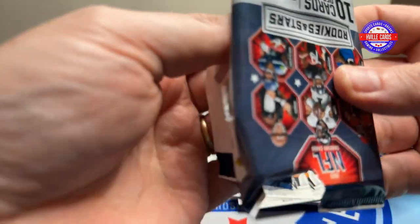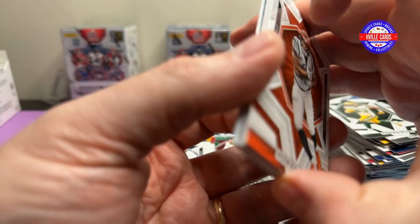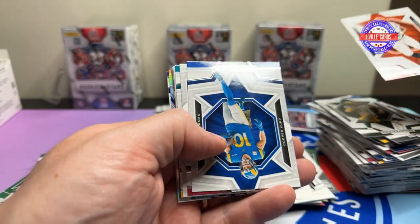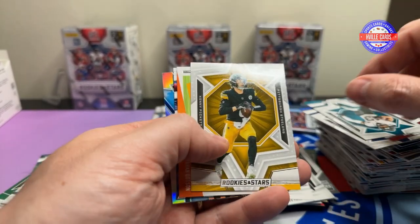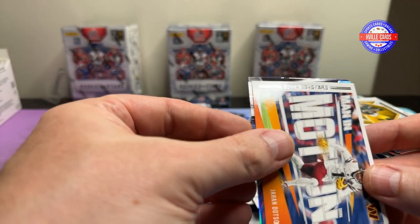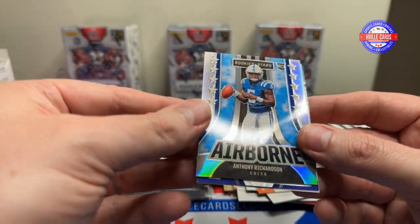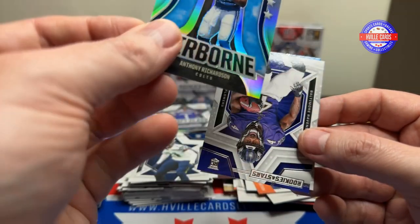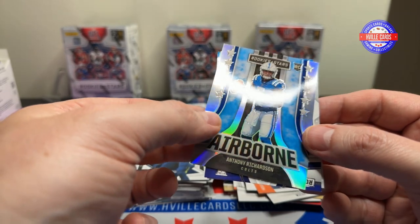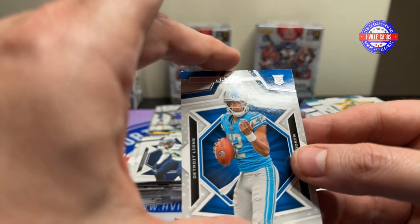Last two packs — let's pull something nice. Joe Mixon, Cooper Kupp, Zach Ertz, Christian Kirk, Kenny Pickett. Got a Jahan Dotson, we've got a Jaden Reed. Oh, there's a nice Airborne of AR-15 — I like that. And then Zay Flowers and Hendon Hooker.